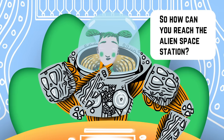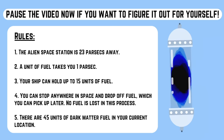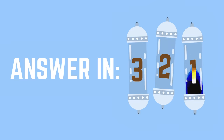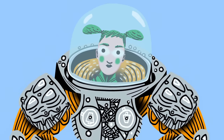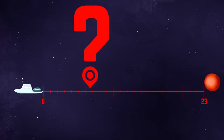So, how can you reach the alien space station? It's possible to solve this riddle using as few as two cache points, and there are also valid solutions that use more. No matter how you go about it, though, the key is determining exactly where to cache fuel along your route.